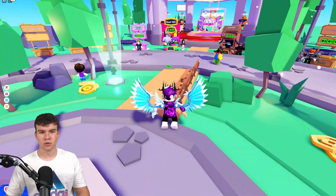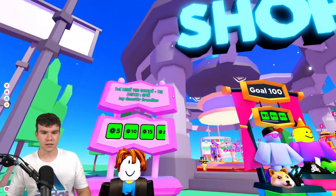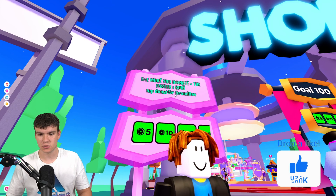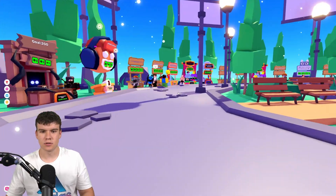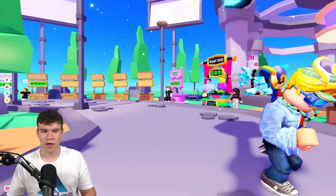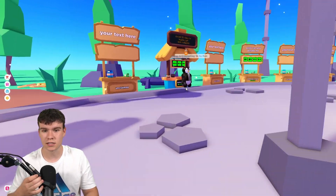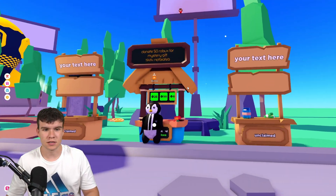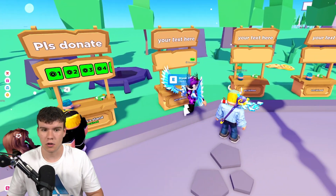In today's video, I'm going to be showing you how to get custom text in Please Donate. Here we are on Please Donate. We will cover how to change the font, how to change the colour, how to change the outline thickness of the text, and also how to mix and match text. A few people do have their text in different colours, but I'm going to show you how to fully customise your text to make it absolutely crazy, and therefore get as many donations as possible as your stand will really stand out.